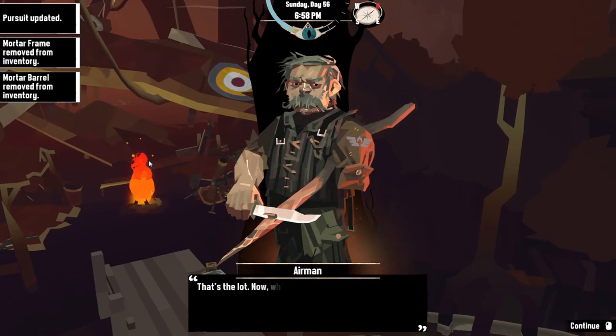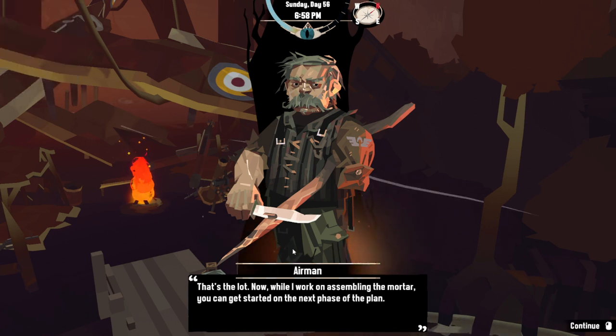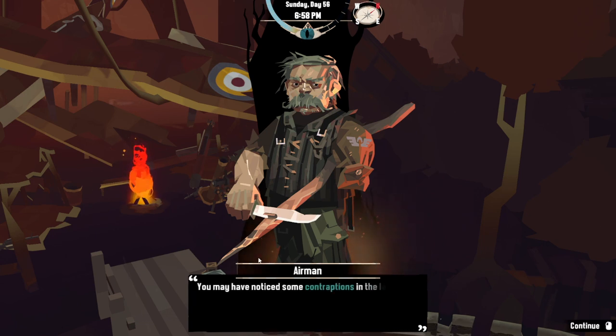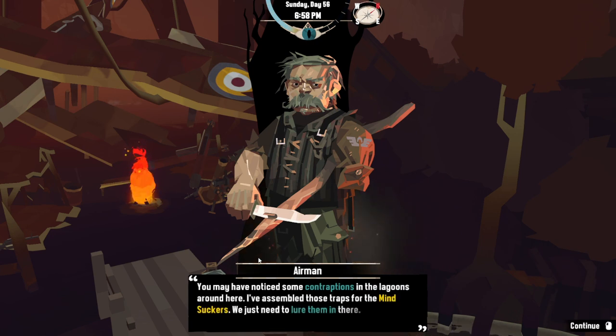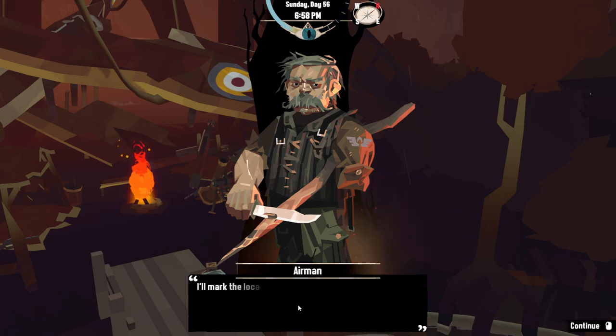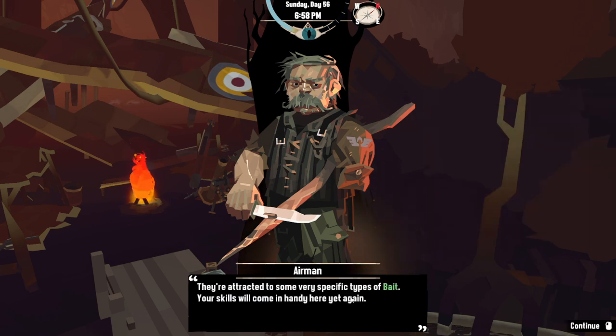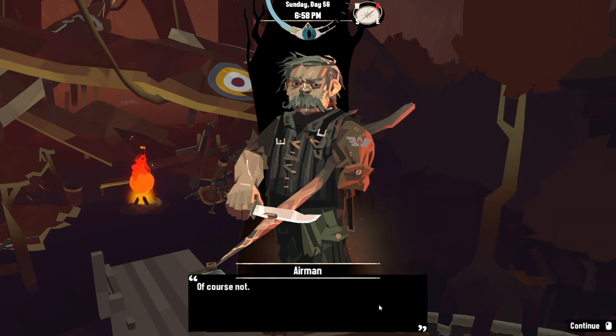Airman, I found the parts of the mortar. Mortar frame — that's the lot. Now, while I work on assembling the mortar, you can get started on the next phase of the plan. You may have noticed some contraptions in the lagoons around here. I've assembled those traps for the minesuckers — we just need to lure them in there. Once they're in, I can fire on them with our new mortar. That'll be the end of them. No more nightmares. I'll mark the location of the traps on your map. Attract us a very specific bait — your skills will come in handy here yet again.